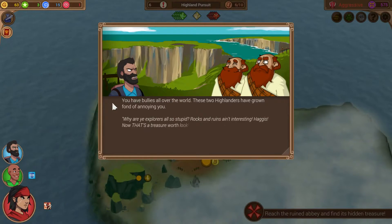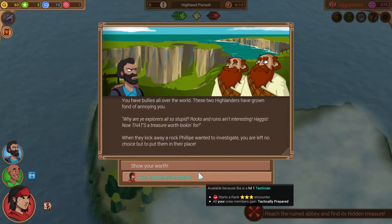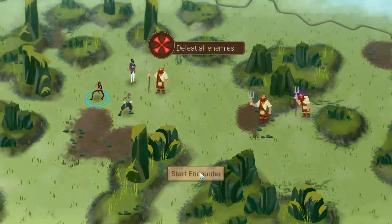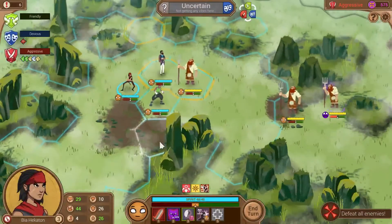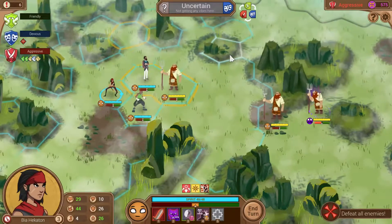You have bullies all over the world — these two Highlanders have grown fond of annoying you. They mock explorers and claim haggis is the real treasure worth looking for. When they kick away a rock Philippe wanted to investigate, we're left no choice but to put them in their place. We can get an encounter token for going devious, or all these beautiful tokens for going aggressive — obviously our choice has been made for us. But we'll approach carefully, because being aggressive when they're devious is a recipe for a bad time.